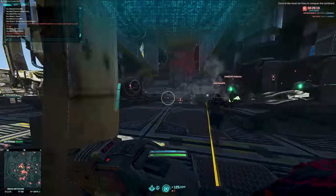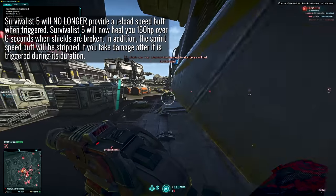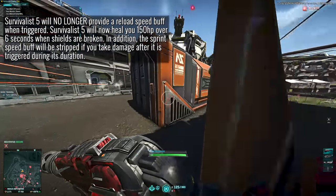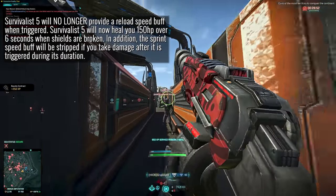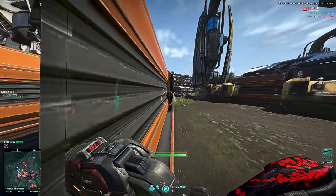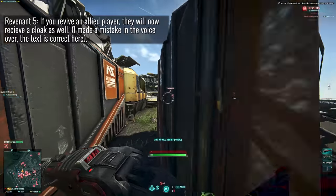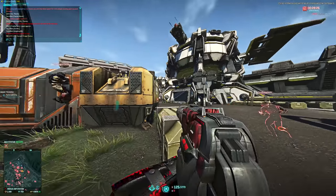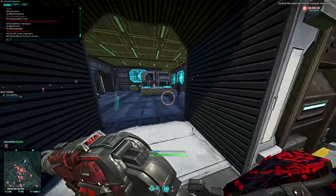Implants are also getting a couple of shakeups, including the fan favorite Survivalist implant. Survivalist 5 will no longer provide a reload buff and will instead heal a player for 150 health over 6 seconds when a shield is broken. On its own that's only 25 HP per second over the duration, but combined with other healing items like restoration kits or a medic's healing aura it could have uses. The speed buff you gain when your shields are broken will also be removed early if you take damage again — that's going to really shake up the implant meta.